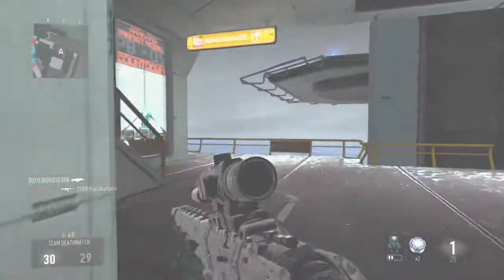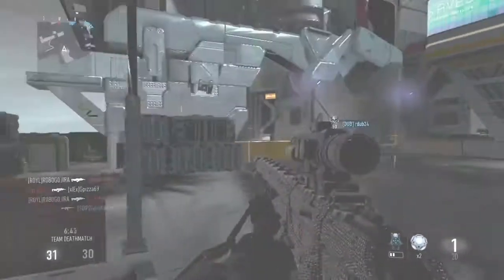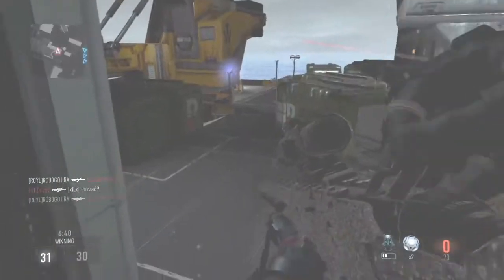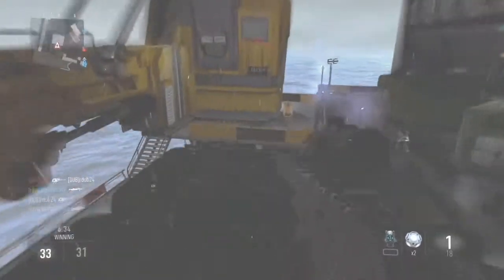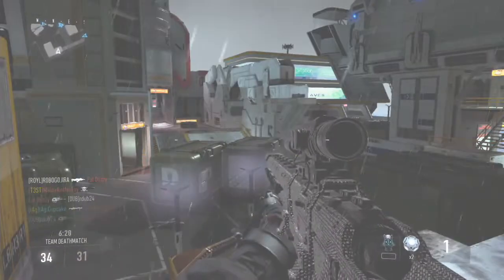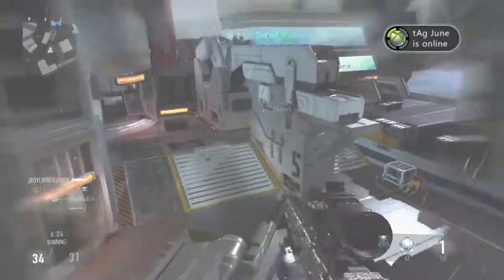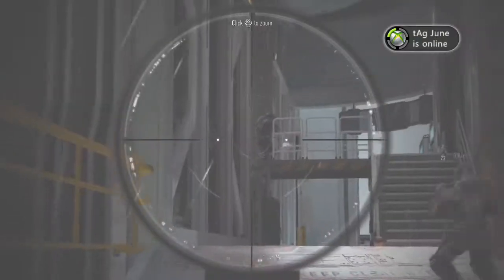People always ask how do you quick scope? Basically, you've got to practice. You can't just come into the game and do amazing. What I do is go into the firing range — I go to targets four and seven. If you can hit those shots, on number four you should always get 100%, and on number seven you should get at least 90 or higher. I also like to go into a private match and face veteran bots. And that's really it.